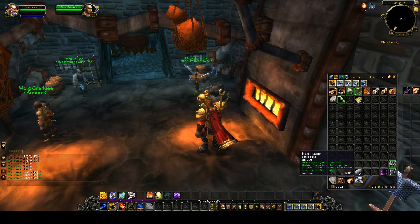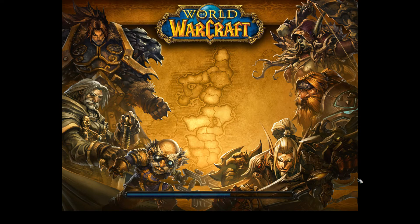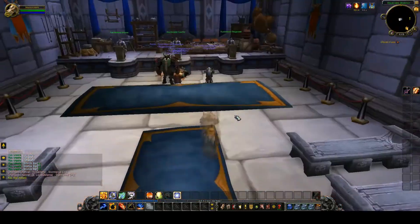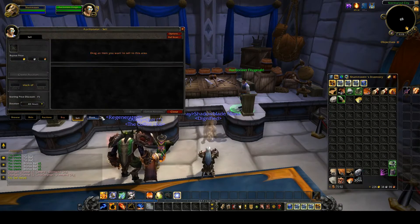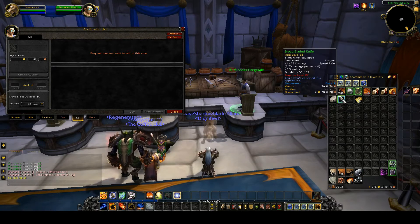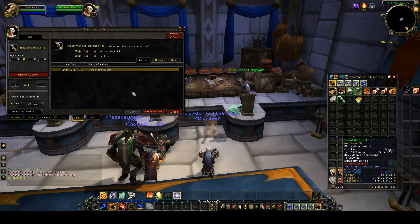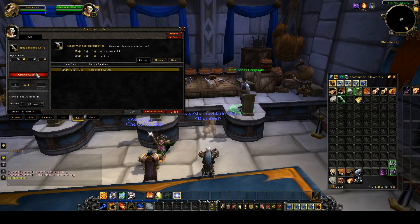Let's head off to the auction house. I have Auctioneer installed — it's a good add-on, you can see the price for the auction house when you are scanning it. Let's go for the Broad Bladed Knife. It's on there for 99 gold — I already put one on.